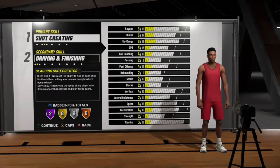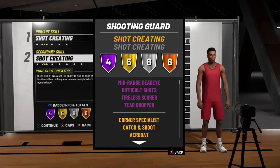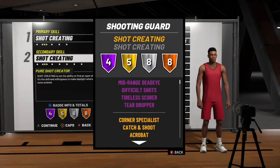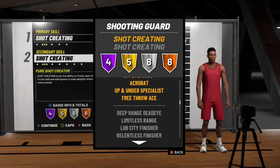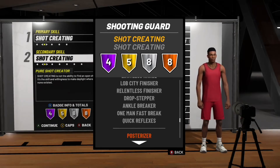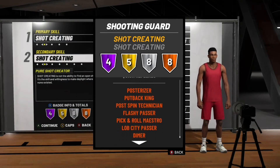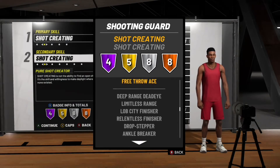The first build I want to show y'all — if you run into this build and they're really good with it, they're about to go crazy. We got the Pure Shot Creator. The badges are crazy on the Pure Shot Creator. They are extremely hard to guard. You better have a lockdown on that Pure Shot Creator, because if you don't, it's gonna be giving you buckets. And if your player doesn't play great defense, it's gonna be game over.